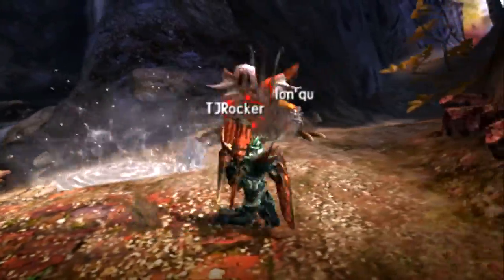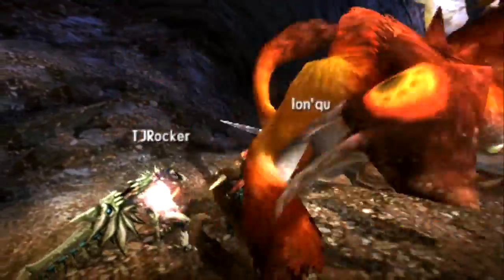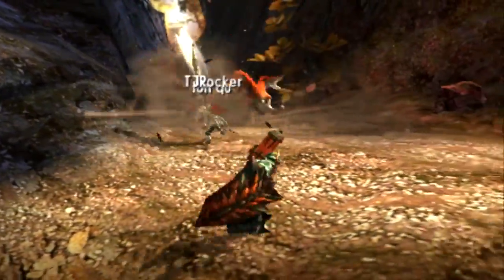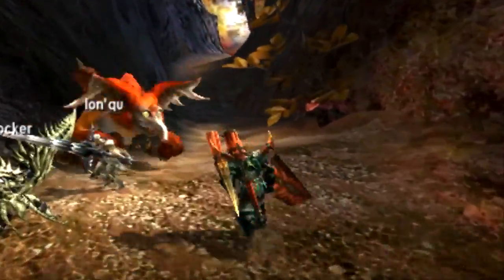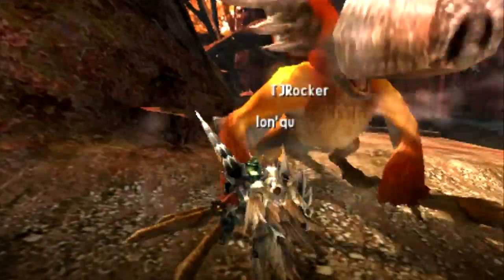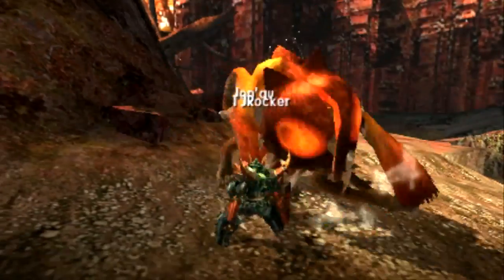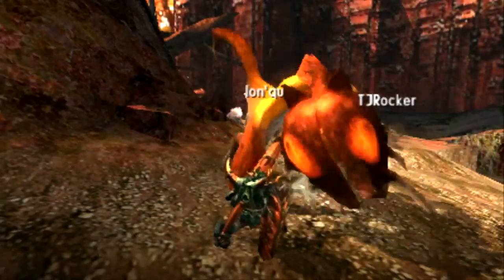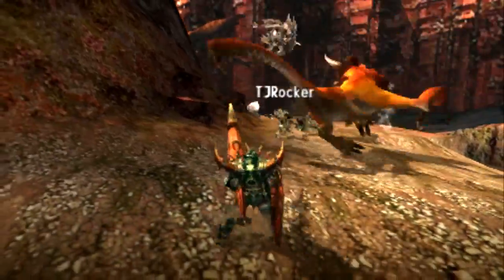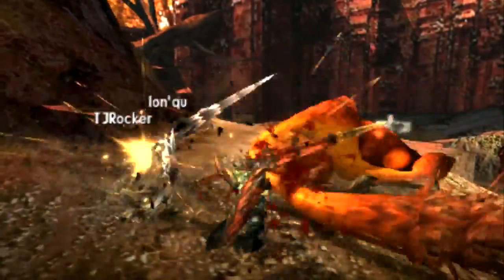The Kecha Wacha is weak to fire more than thunder — more fire than thunder. If you have something fire you're in okay hands. In a pinch you can run with thunder, but hopefully by now you have some fire because this is actually high rank — high rank hub. I'm hoping you've made some Glavenus or Rathalos fire weapons so you can fight this guy with fire.